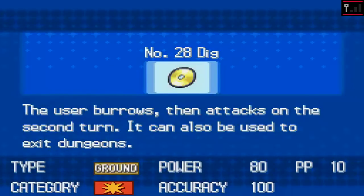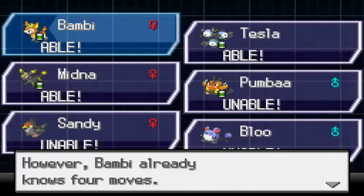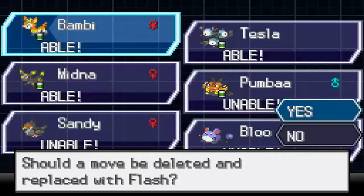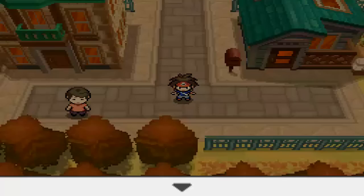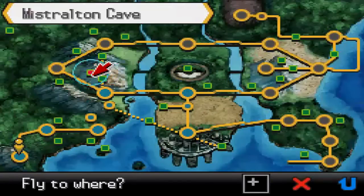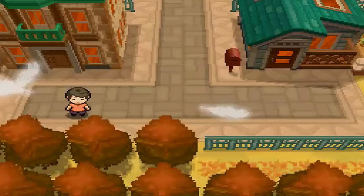We just used Surf there, and there is one more place I remember where we can use it. I'm going to teach Bambi Flash because we're actually going to be going to a little optional cave called Mistralton Cave, which is right around the entrance to Chargestone Cave. Let's grab our super duper flyer Sandy and fly to Driftvale. Meryl is just a placeholder so we can Surf places.